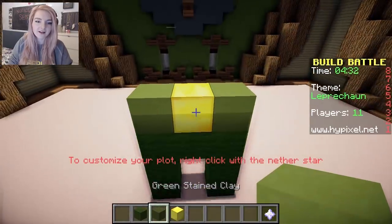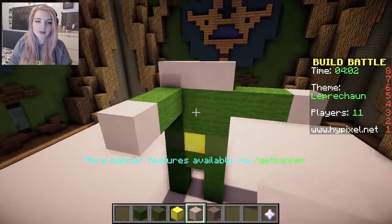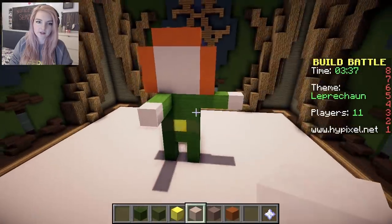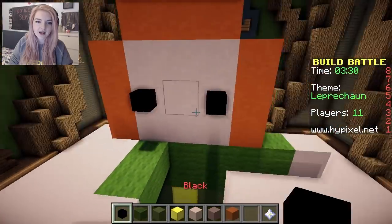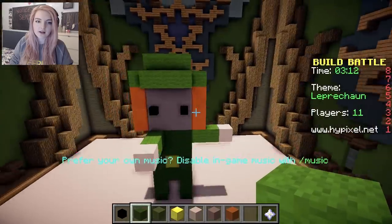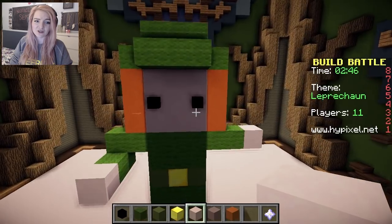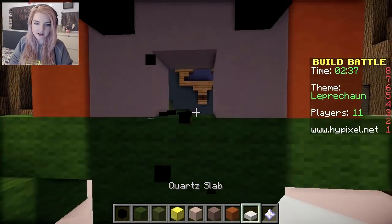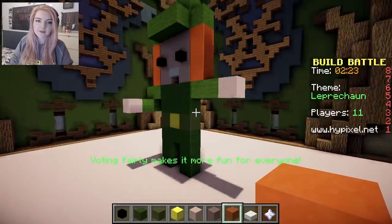Oh, this is cute — he's dancing. They have like red hair, don't they? This is a good colour I think for the hair. You need some eyes — little black eyes, like that. Cute! And he needs a hat, of course. Oh my gosh, this looks so bad. He looks so weird, he looks creepy! I've got an idea for teeth — we could do this. Oh, that's scary. There's my leprechaun!